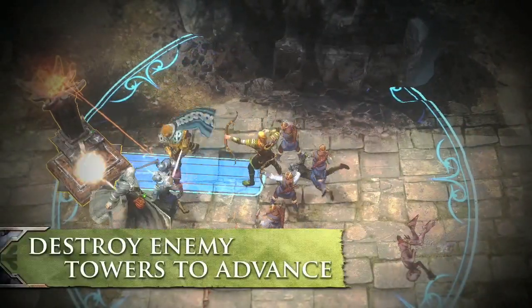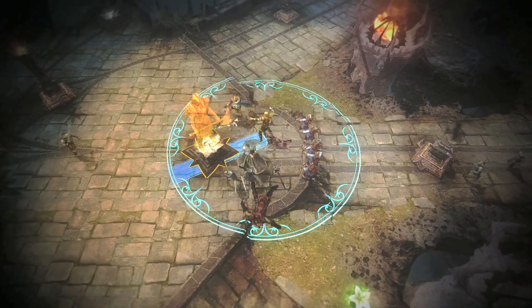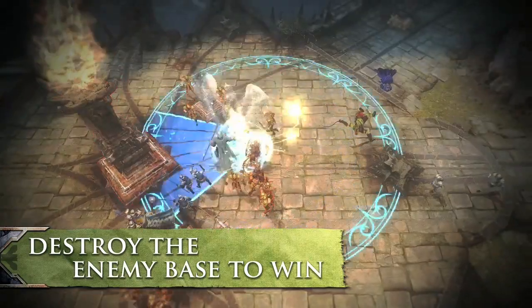Clear the path towards an enemy base by destroying all enemy towers in a lane. After breaching the lane defenses, take down all the enemy structures and towers in your path and attack the base itself.